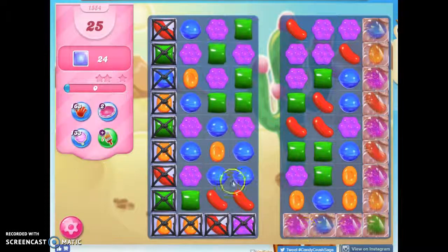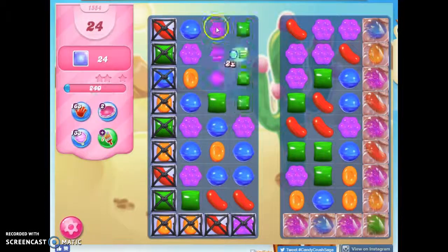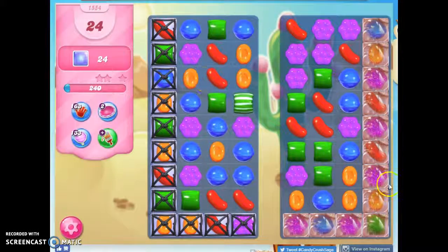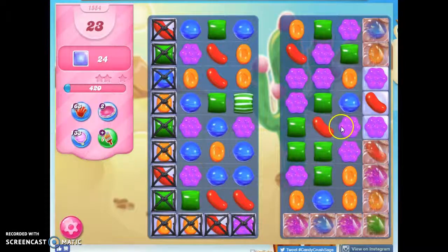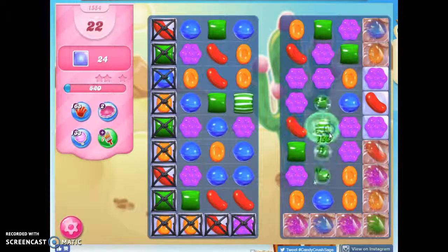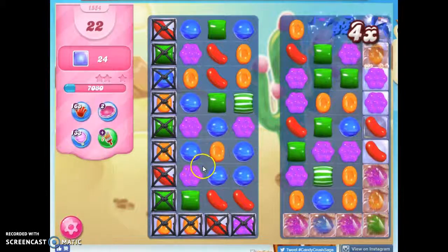I've got some marmalade covering this side, but even worse, I've got licorice locks over here. So I'm going to look at both sides and see what I can do to try to make some progress. Usually what happens is it's easier to make moves over here that can then affect this side of the board.